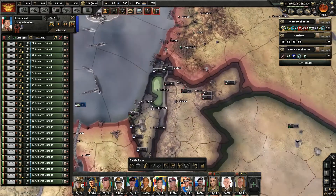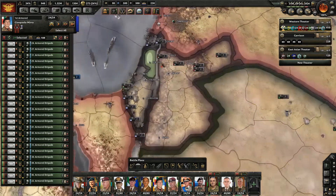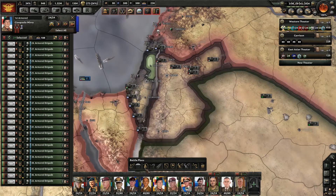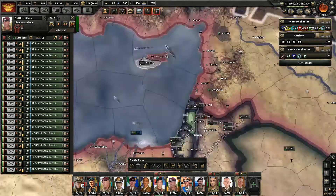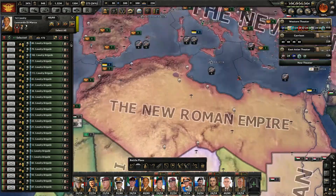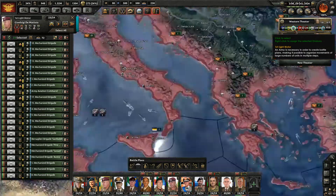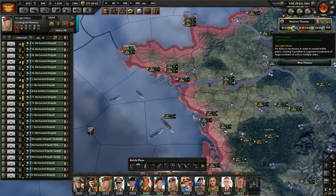We need to start thinking about the Middle East. We need to take down Israel, Palestine, and Jordan. I think we're going to incorporate Jordan into our empire — we're going to take Jordan. I want these armor units on a front here. Oh yeah, we also need to bring Kuwait in. Set up on the front there.